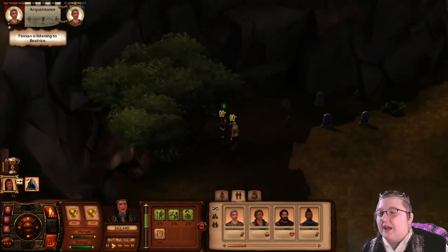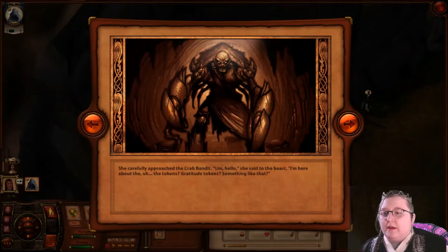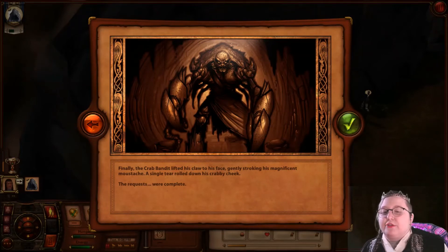We're going to have to go and talk to it again. Lady Beatrice thought: does the crab bandit even speak? She carefully approached. Hello? I'm here about the tokens — gratitude tokens? The crab bandit gestured toward his clothing: a tattered cloth around his waist and a sash across his chest. He grunted loudly, tapped his walking stick on the cave floor. Crabs scuttled from the back. Finally the crab bandit lifted his claw to his face, gently stroking his magnificent moustache. A single tear rolled down his crabby cheek. The requests were complete.